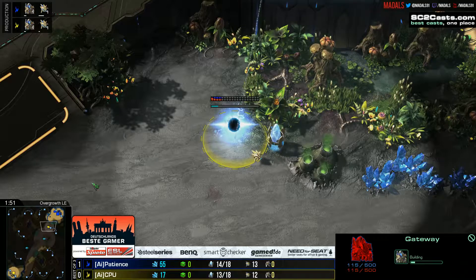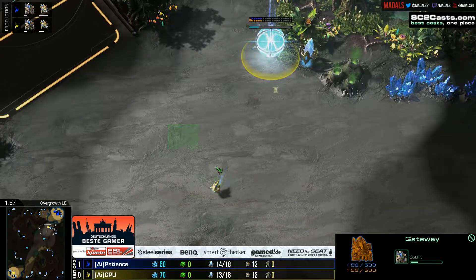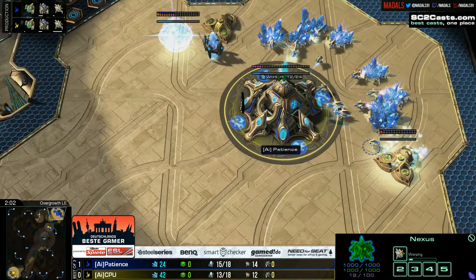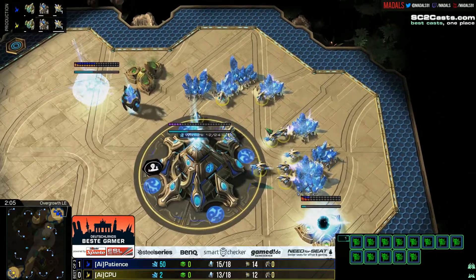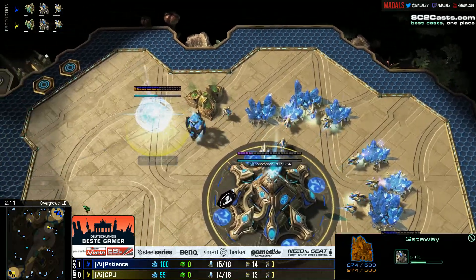Is he going to go for the 2-gate? It definitely is a possibility — but no, it's pulling away. That means we should be getting a gas up pretty soon, and just as expected we're going to be going into that 1-gate proxy gate pressure coming down from CPU.